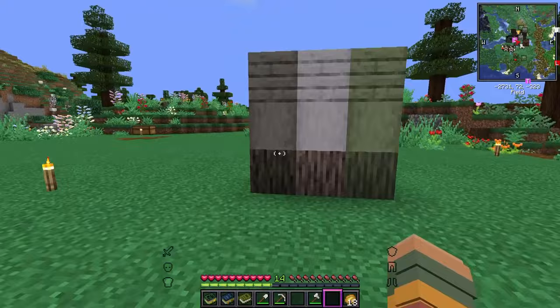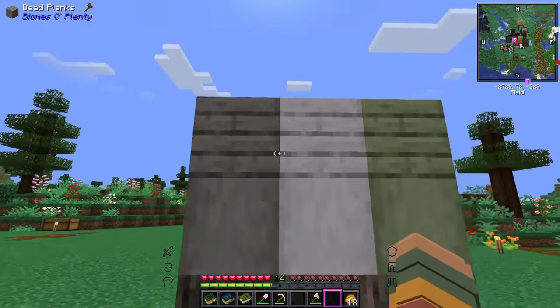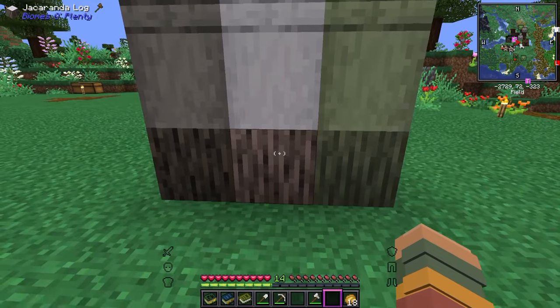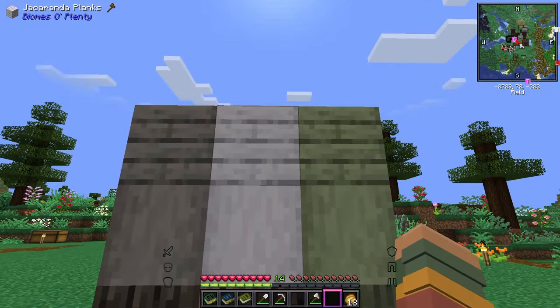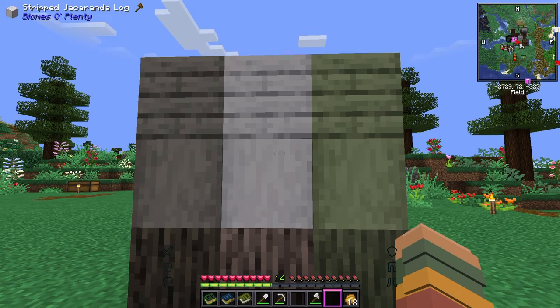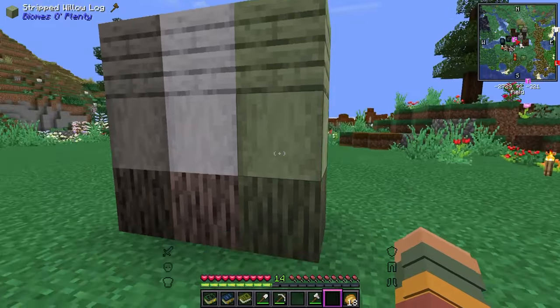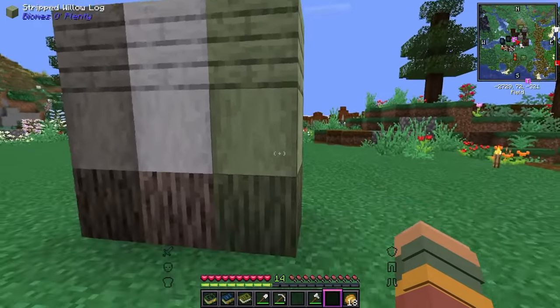So we have got the dead log right here, and this would be jacaranda — I think that's how you say it, you kind of have to say it kind of fancy in my opinion. And then, of course, the willow log. Oh, I love willow. I love the color.